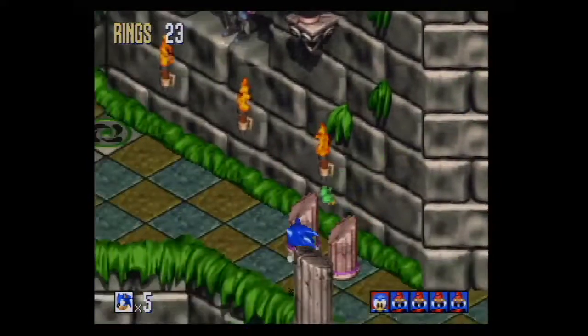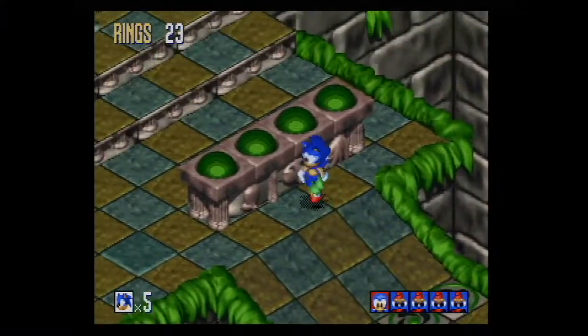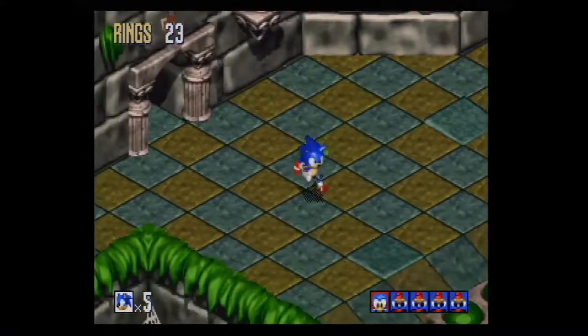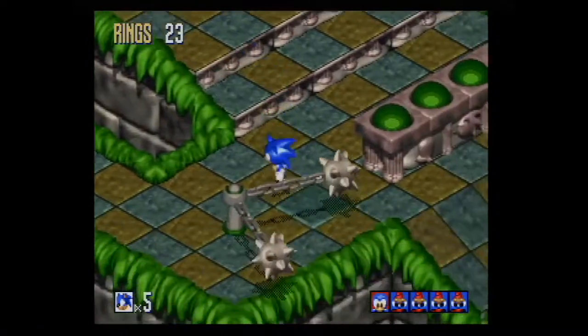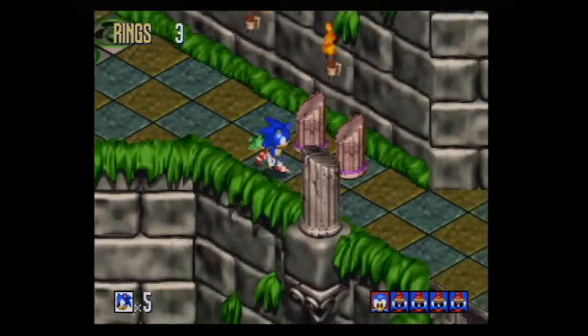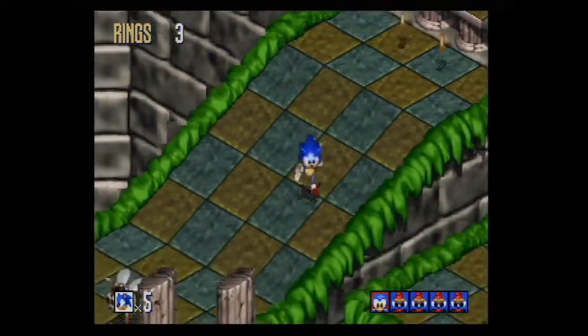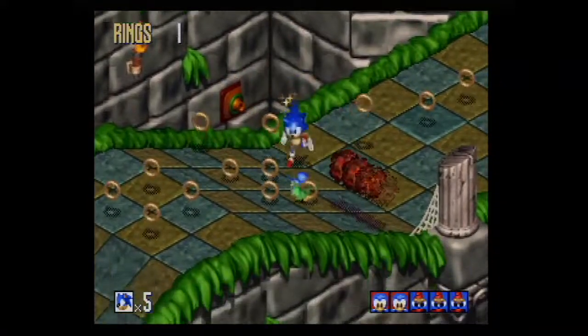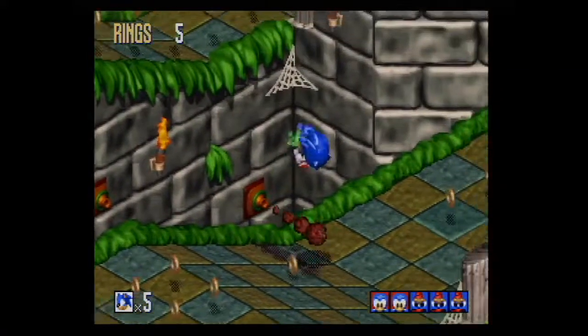There's a Flicky statue - I don't believe those were in the Sega Genesis version either. So they had some new set pieces for this level. Off to a good start. There are some pillars that you want to knock down, and it gets a little annoying in this level.